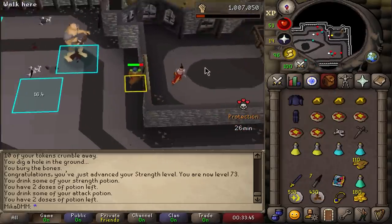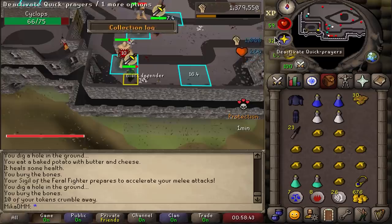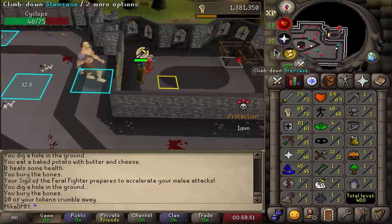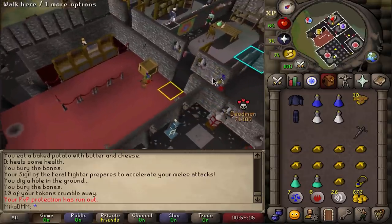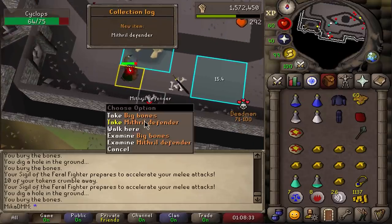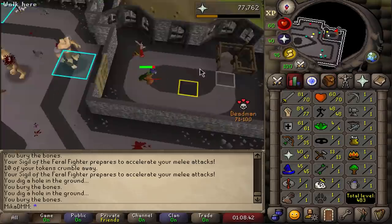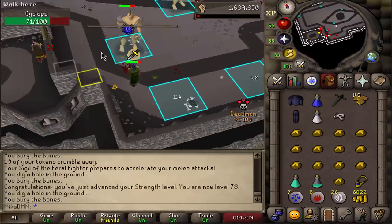Stat upgrade — 70 Attack, 72 Strength, very lucky so far. Still getting defenders while eating taquitos. 73 Strength. The XP and drop rate increase is really coming in hot and I still have tokens. There it is — Blank Defender obtained! Stat upgrade: 76 Strength. I'm going to keep training Strength to about 80. My protection is basically out in a minute. In one hour we ended up getting up to the Black Defender. Does anyone know what the actual drop rate of defenders is?